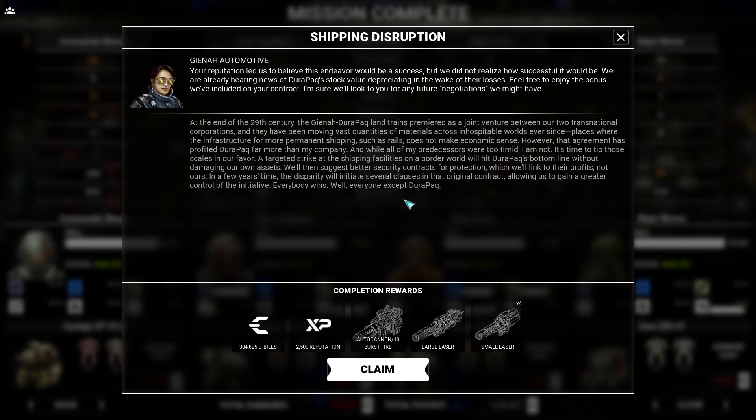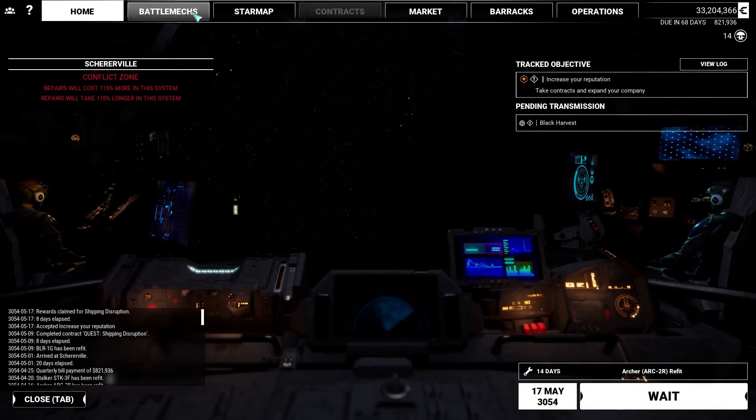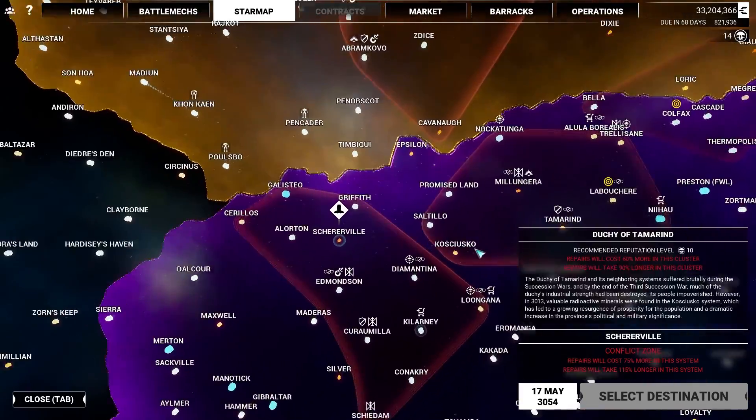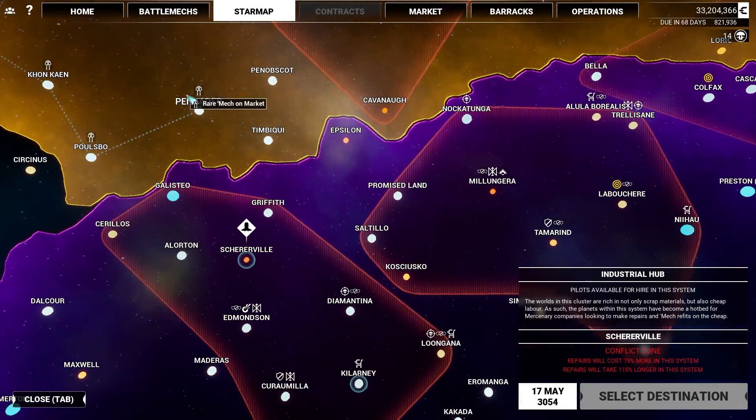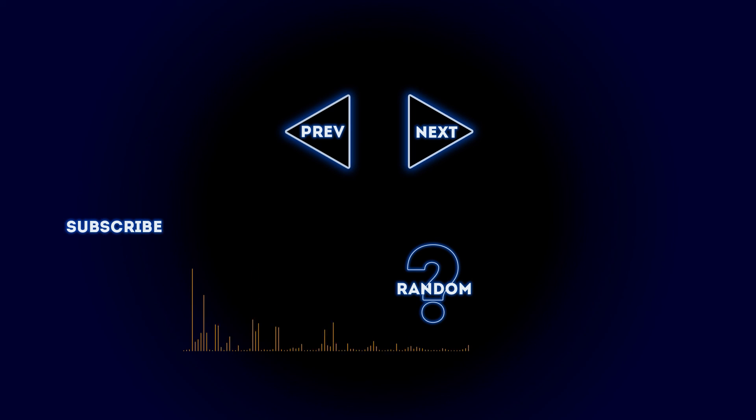Your allies have good aim — that's one thing I've noticed. It looks like it's only one mission long. Shipping Disruption complete. Giada Automotive says: Your reputation led us to believe this endeavor would be a success, but we did not realize how successful it would be. We are already hearing news of Durapak's stock value depreciating in the wake of their losses. Feel free to enjoy the bonus we've included in your contract — we'll look forward to working with you for any future negotiations. There we go. The main thing I wanted here are these really nice small lasers — those are really good. That actually completed the story for that — I figured there would have been more, but I guess not. I'm going to recover here, repair, and next episode we're probably going to tackle the Duchy of Tamarin. That's the end of this episode — like this video, subscribe for future MechWarrior 5 Mercenaries content. Remember: you don't have to be good to get good.